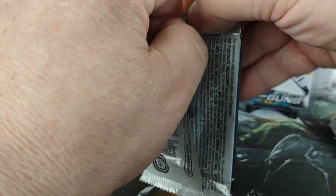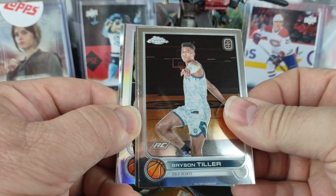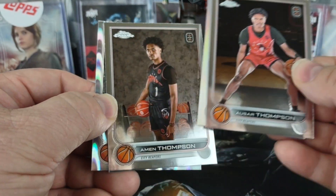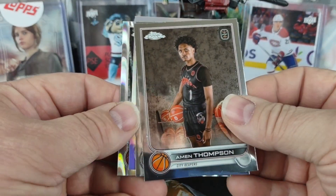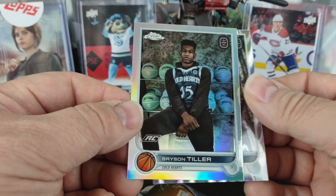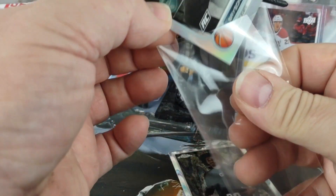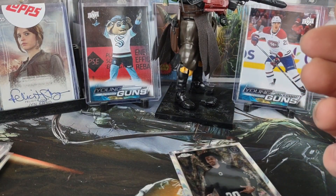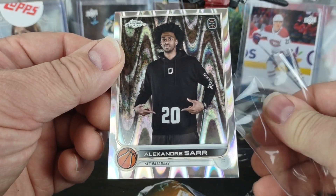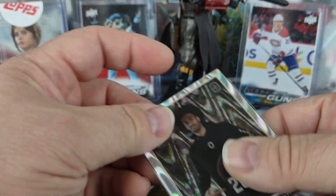Final pack — this should be the last Ray Wave. Bryson Tiller, there's Amen Thompson and Ausar Thompson — so there's both brothers. I believe they were both drafted in the first round. That's a nice looking shot — again not an action shot or anything. Bryson Tiller refractor, and our final Ray Wave: Alexander Saar — not a rookie, so somebody who's probably in 2022's Overtime Elite.